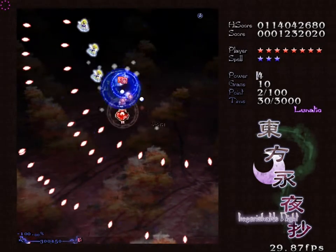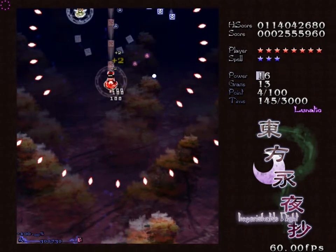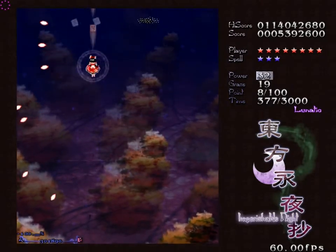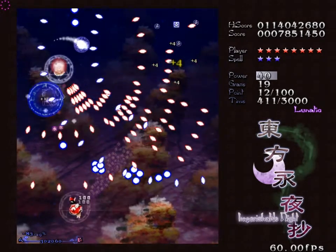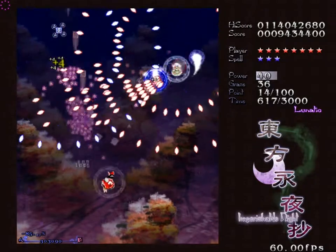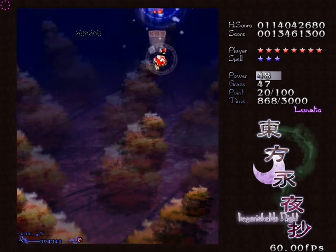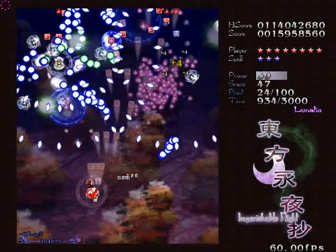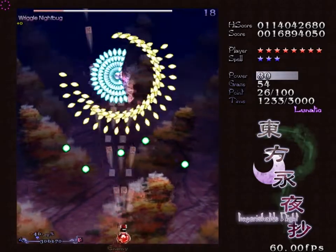Stage 1 on Lunatic is actually fairly tricky if you don't know what you're doing. Usually on the lower difficulty levels, once you get decent with the games, you can just kind of fumble through them. But on Lunatic, you do really have to learn them. The main issue is these Ring Fairies, because they really shoot a lot of bullets and they can fill the screen pretty quickly if you let them. But if you learn where they spawn and take them out quickly, they're not really a problem. That's really the main difficulty on the stage.